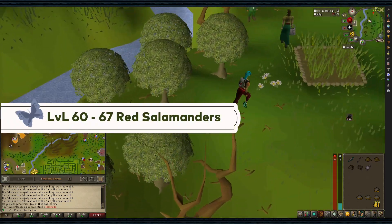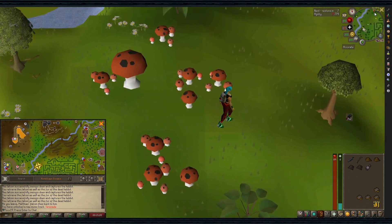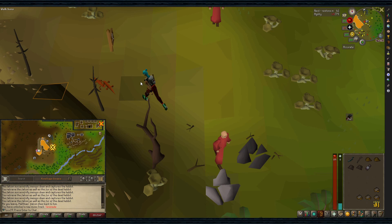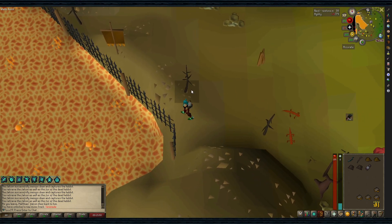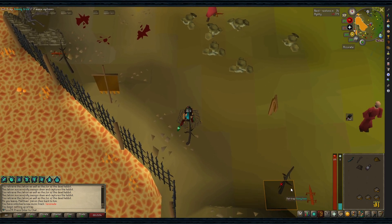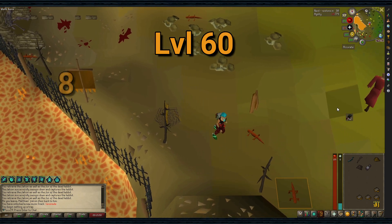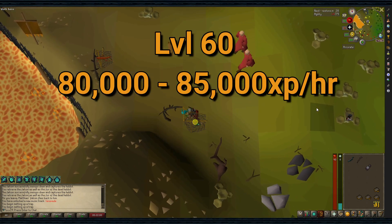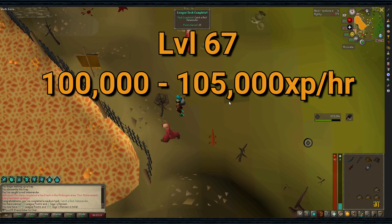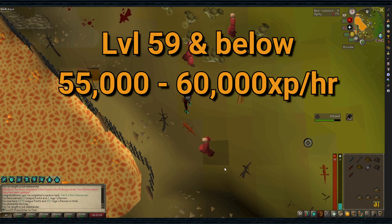Levels 60-67: Red Salamanders. They are located south of the Ardougne Cave. You can use an Ardougne teleport or a Ring of Dueling teleporting to Castle Wars. It's recommended to use the south trees as there are more. Bringing five nets and five ropes, you can reset traps before picking up collapsed ones. Bring weight-reducing clothing and drop the salamanders immediately. At level 60, you can see 80,000 to 85,000 XP per hour, increasing at level 67 to around 100,000 to 105,000 XP per hour. Before level 60, it's about 55,000 to 60,000 with three traps.